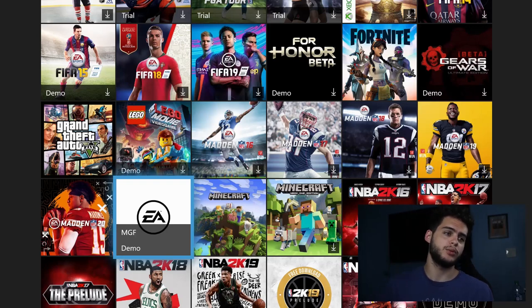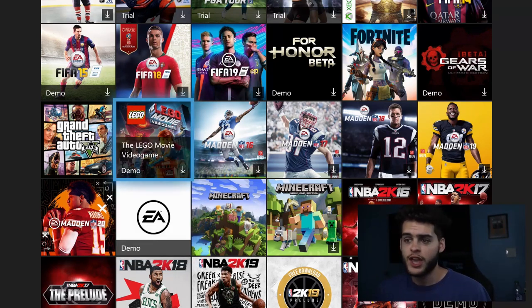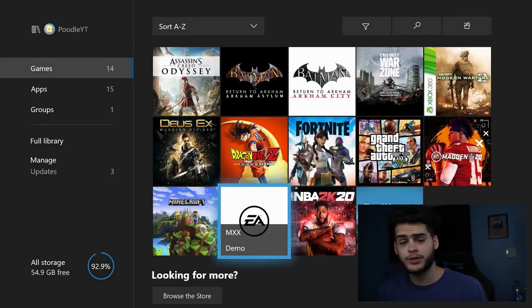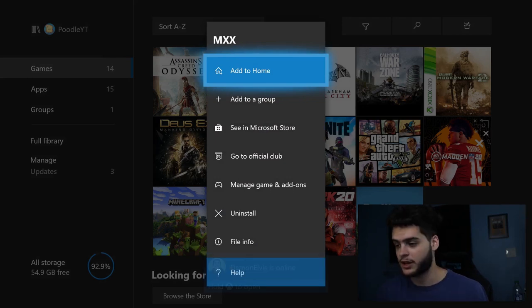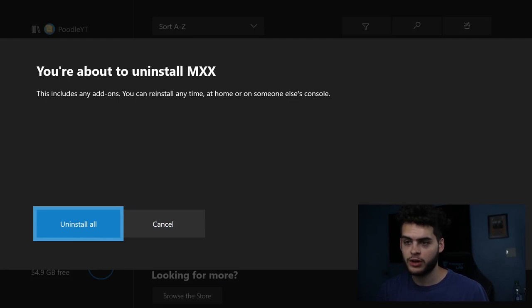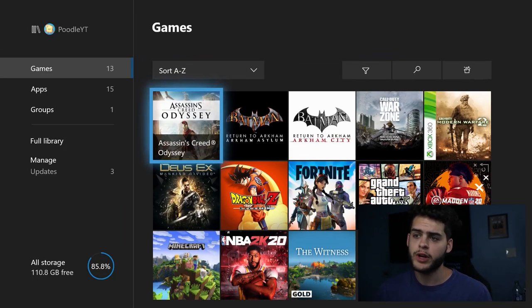So if you guys had the Madden 21 beta, you had to have already had it — there's no other way to get it on your Xbox if you didn't have it to begin with. Go to your games, find it — it's labeled MMXX — hit the pause button which is the Start key on your Xbox controller, click Uninstall, then Uninstall All. Once it disappears from your games list, that's exactly what you want.